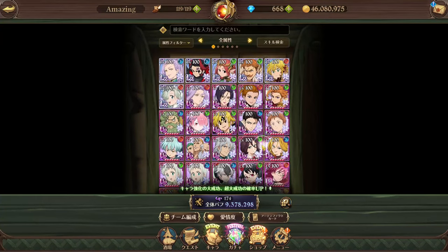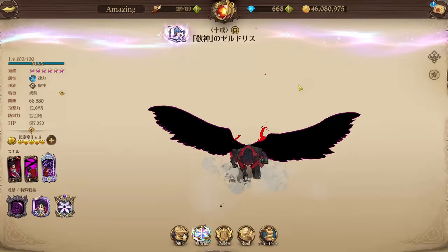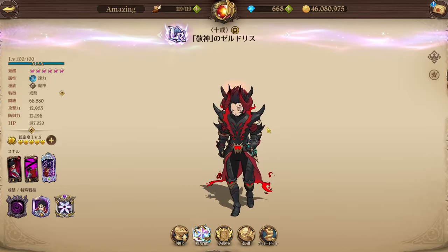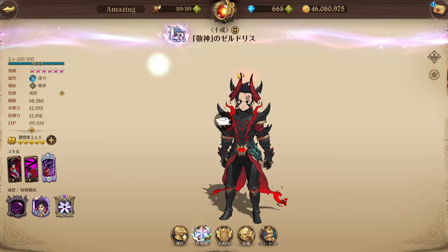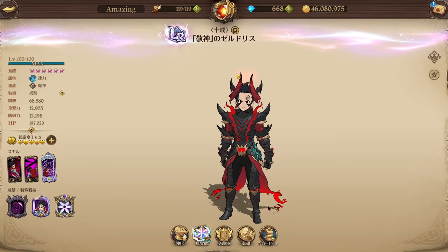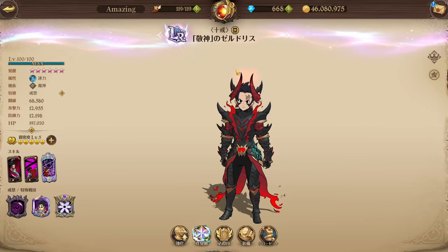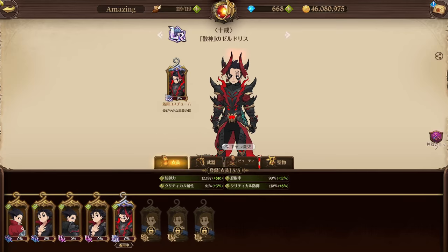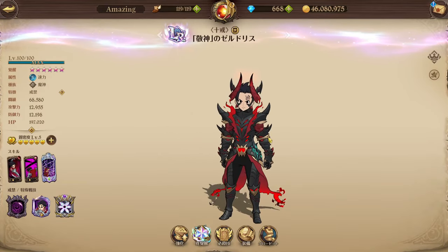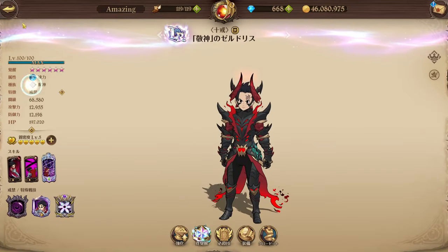Other than that, nothing too much has changed on the account. LR Zeldris did release actually, so I did get him. Galdo was released alongside LR Zeldris's LR awakening, so I did awaken him — he was already six out of six, which was really good. That's another really strong link on my free-to-play account. In terms of his outfits, I only have the free-to-play ones for Zeldris, so the CC isn't super crazy — around 68k on HP defense.